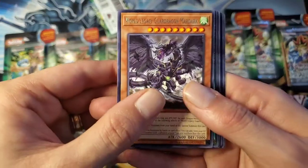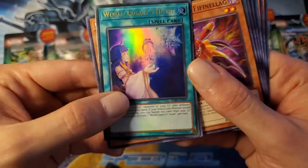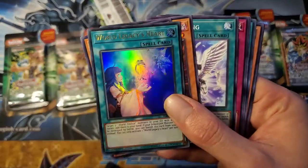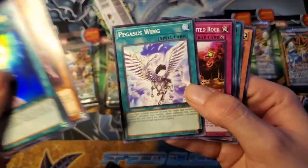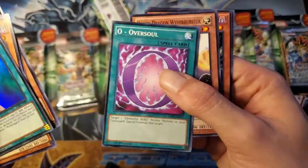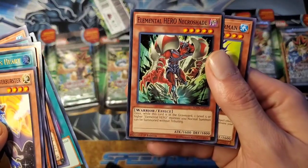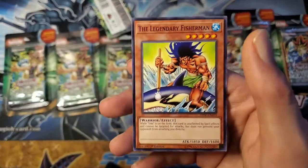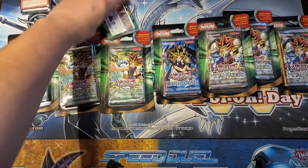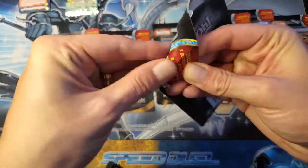We've got a World Legacy Guard Dragon, Marduk, and an ultra World Legacy's Heart — that's not bad. Altergeist Finilag, Pegasus Wing, Altergeist Haunted Rock, Over the Soul, White Dragon Wyverburster — that's not bad as a common. Elemental Hero Necroshade and a Legendary Fisherman. Not bad, not bad — we'll keep that to the side and crack into the next one.